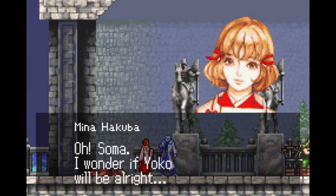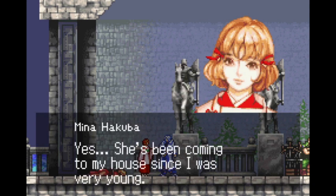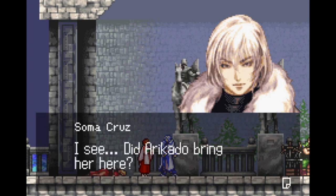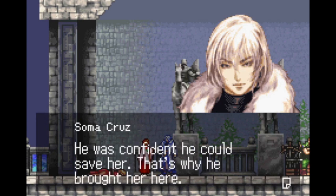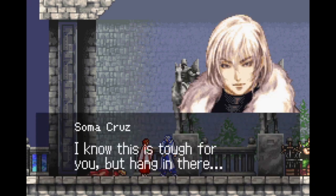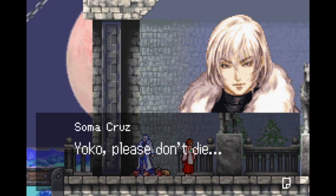Oh, Silma. I wonder if Yoko will be alright. Do you know Yoko? Yes, she's been coming to my house since I was very young. But I'm an only child, so she's been like a big sister to me. Did Arikato bring her here? Yes, he did. Then I'm sure she's okay. He said not to worry about her — he was confident he could save her. That's why he brought her here. If you say she'll be fine, I believe you. I know this is tough for you, but hang in there. Okay. Leave it to me. Yoko, please don't die.